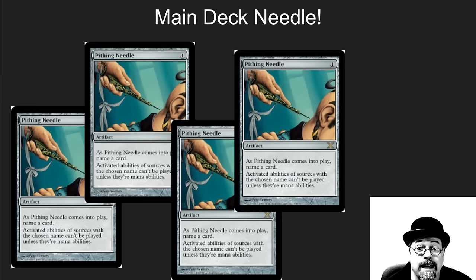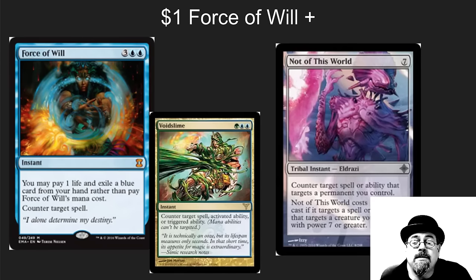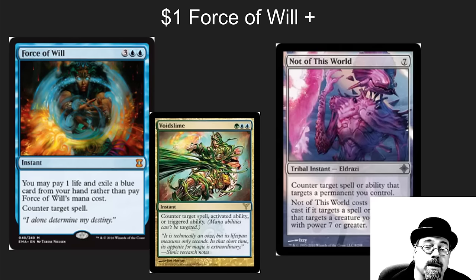This deck also has a card that's better than Force of Will — it's Not of This World. It counters target spell or ability that targets a permanent you control, and it's free if Marit Lage is in play. This is a one-dollar card that is just broken good. The number of times I've seen Not of This World blow people out — thinking they had an answer in game one or game two — is really, really high.